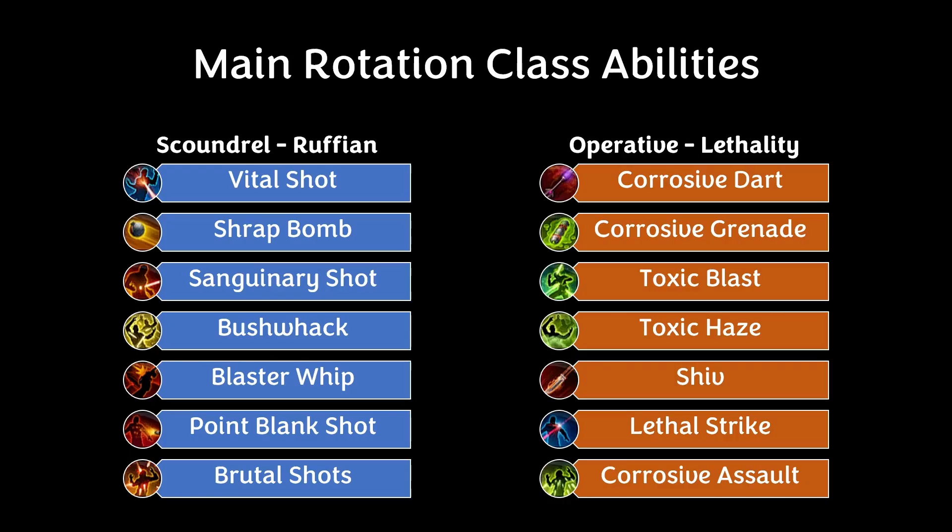The main rotation for the Scoundrel Ruffian uses the following abilities: Vital Shot, Shrap Bomb, Singenary Shot, Bushwhack, Blaster Whip, Point Blank Shot, and Brutal Shot.